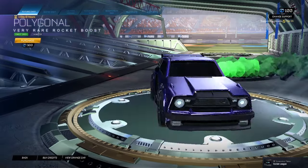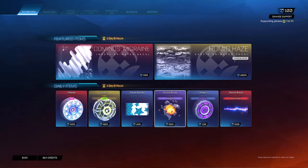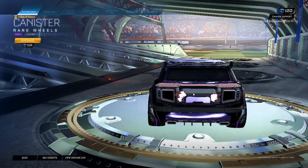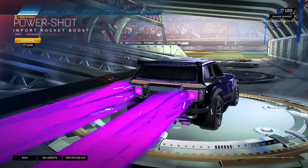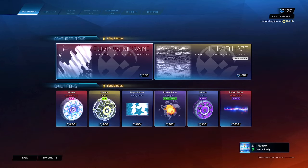Polygonal Forest Green for 300 — personally would not use that. Canister Purple Score wheels for 150. Power Shot Purple Playmaker for 600. Mid, mid — 3 out of 10.